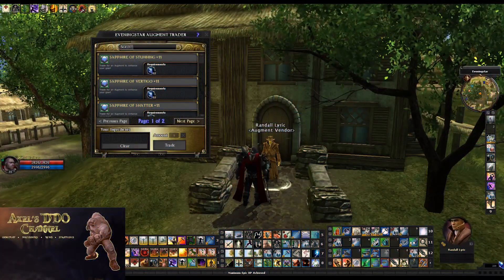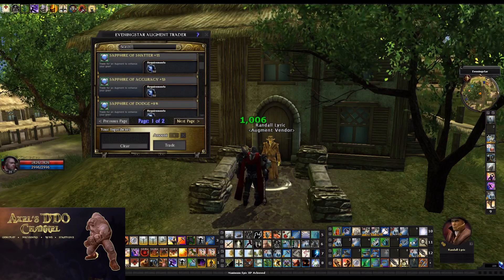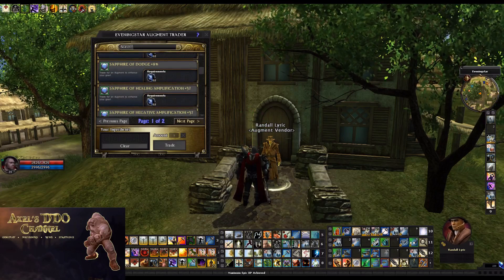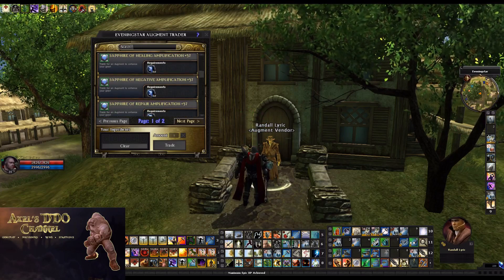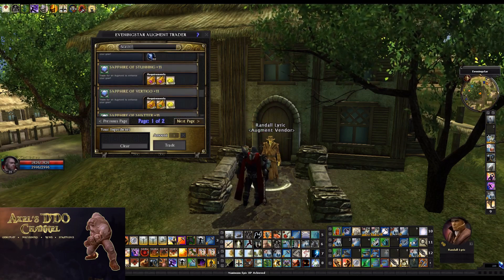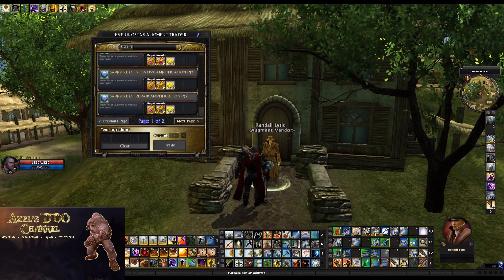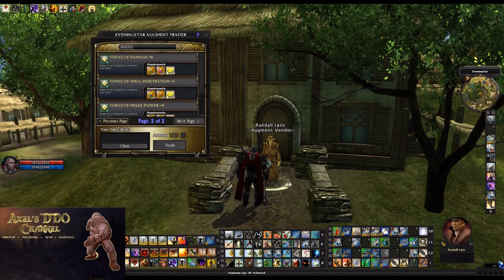As for the price of these augments, they can all be bought with Astral Shards, or a combination of Mysterious Remnants and the particular ingredient that drops in that particular adventure pack. For example, at the Evening Star vendor, you can buy the augments for a combination of Mysterious Remnants and Evening Star Commendations.